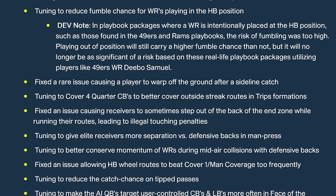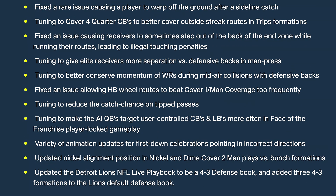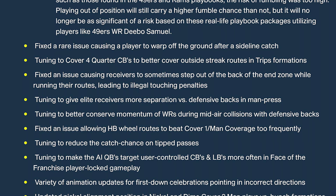Tuning to reduce fumble chance for wide receivers playing in the halfback position in playbook packages where wide receivers are intentionally placed at halfback — such as those found in the 49ers and Rams playbooks. The risk of fumbling was too high; playing out of position will still carry a higher fumble chance, but it will no longer be significant. I feel bad for people running those plays — it was like the Tyreek Hill situation a few maddens ago where we put him at halfback and cooked everyone with no fumble chance. Looks like they've balanced that now.